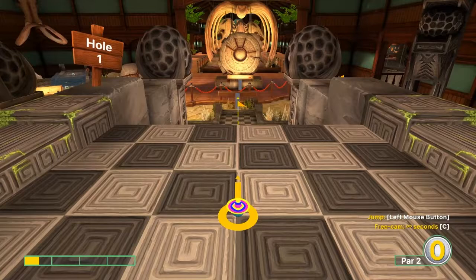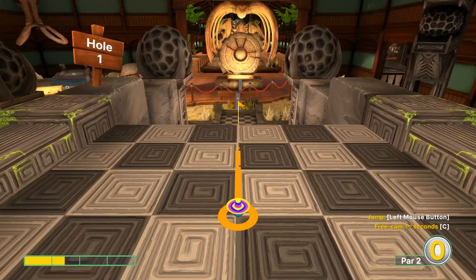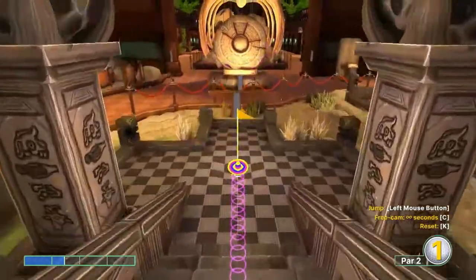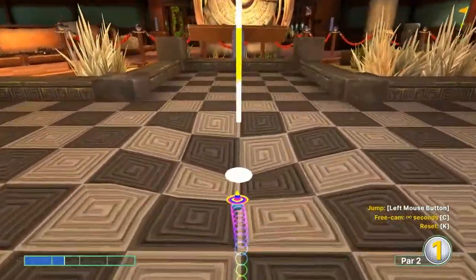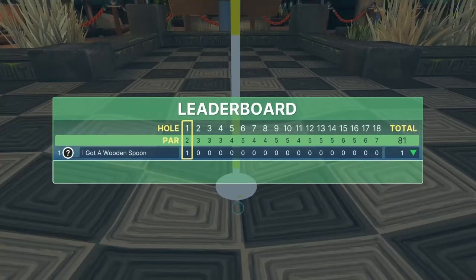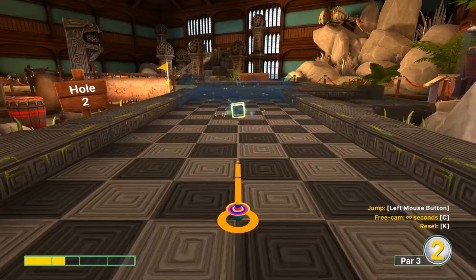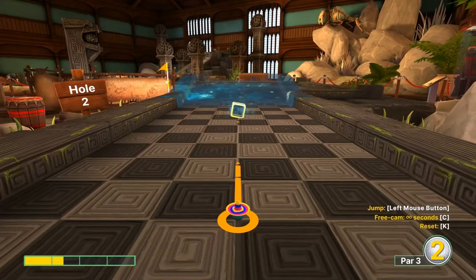Number one: straight away, 1.4 speed, no jump necessary for a hole-in-one. Number two: straight away, 1.3 speed, no jump necessary for a hole-in-one.